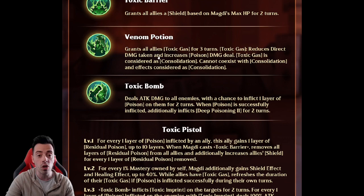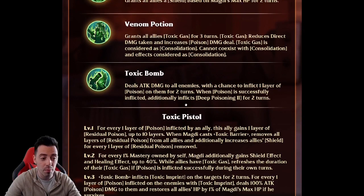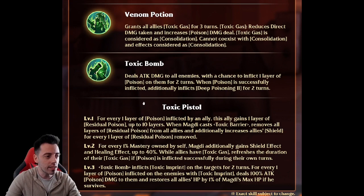It still looks very nice. Imagine: big shield, some poisons to lower damage in the Brotherhood faction — something like a consolidation. Exclusive three, Toxic Bombs — on the ultimate, it inflicts toxic imprints on the targets for two turns, and for every one layer of poison inflicted on an enemy with toxic imprints, it deals 100% attack poison damage to them and restores all allies HP by 1% of Magdi's max HP if he survives. Great heal and great damage on exclusive three, depending on the number of poisons inflicted. You can deal an insane amount of damage.